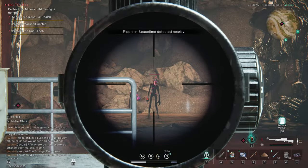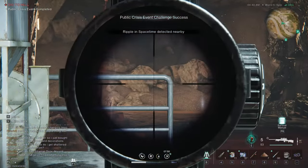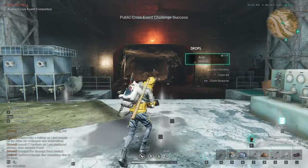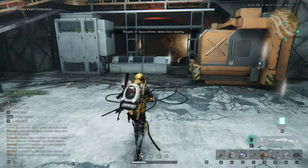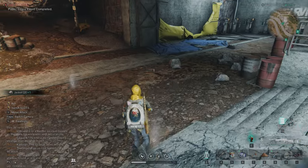Once you have taken out all 420 enemies and at least one NPC survives, this world event — which is a public crisis event — will be over. There is no traditional treasure chest at the end, but you do get loot and the enemies drop a lot of useful items.